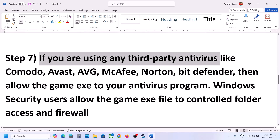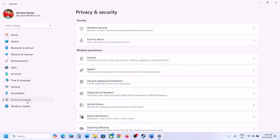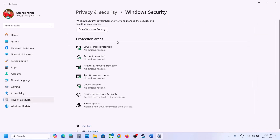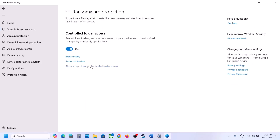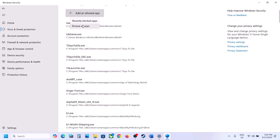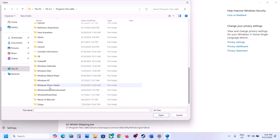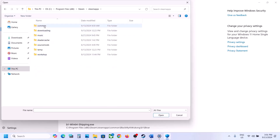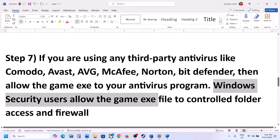If you're using a third-party antivirus like Avast, Norton, Bitdefender, or McAfee, make sure you allow the game exe file in your antivirus program. For Windows Security, open Windows Settings, go to Privacy and Security (or Update and Security in Windows 10), click Windows Security, then Virus and Threat Protection. Scroll down and click Manage Ransomware Protection, click Allow an app through Controlled Folder Access, click Yes, then Add an Allowed App, Browse All Apps. Go to the game installation folder — C drive, Program Files (x86), Steam, SteamApps, Common, eFootball, Binaries, Win64 — select the exe file, click Open, then launch the game and check.